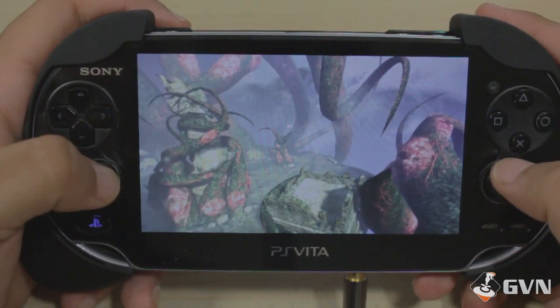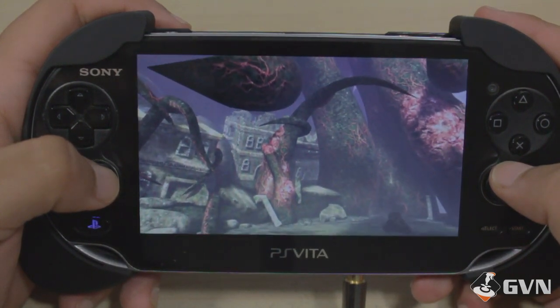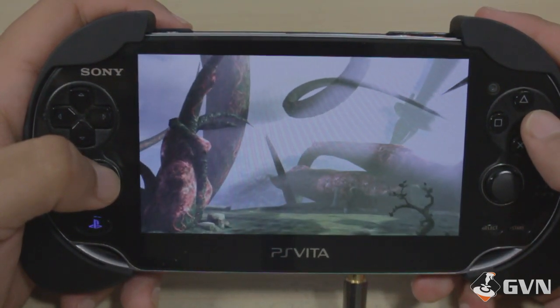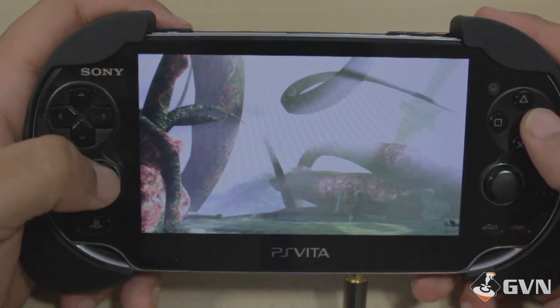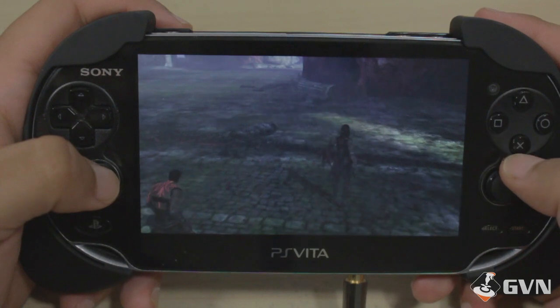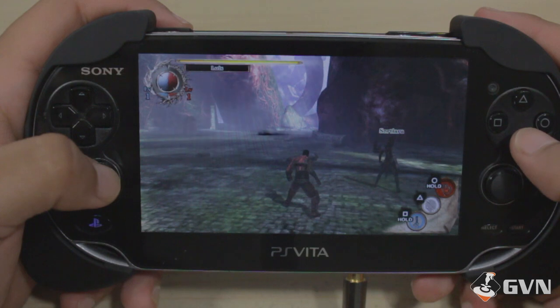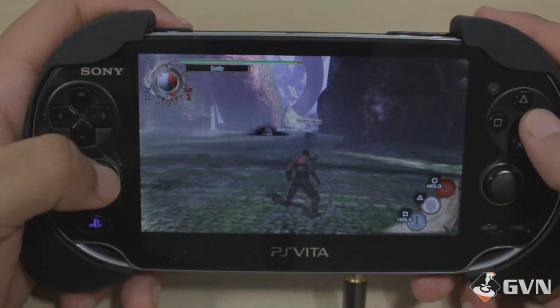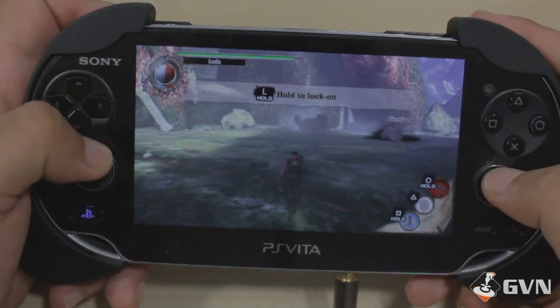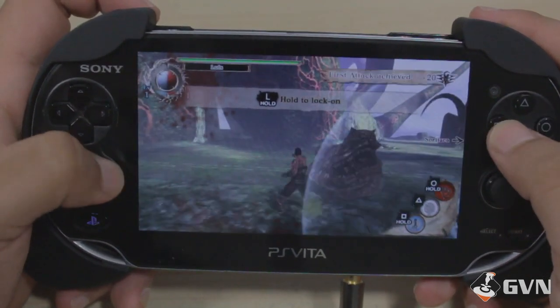You can download this demo that I'm playing right now currently on the PSN for free. It's about a gigabyte, slightly over a gigabyte. It's made by Keiji Inafune, the creator of the Mega Man character and series. It's pretty fun so far. I'm not really into the whole RPG genre that much, but I really like this so far — it's an action RPG.